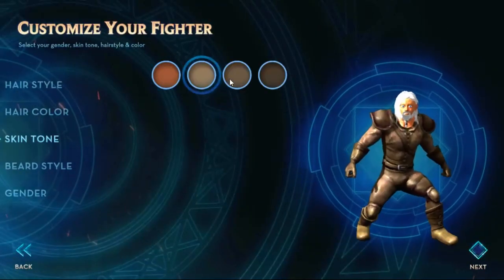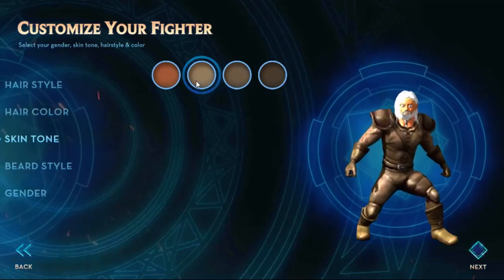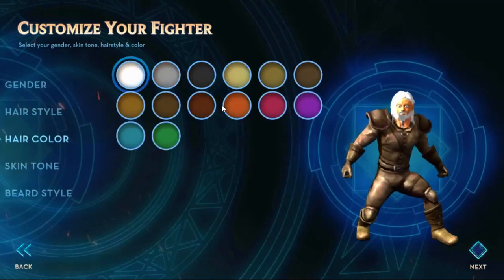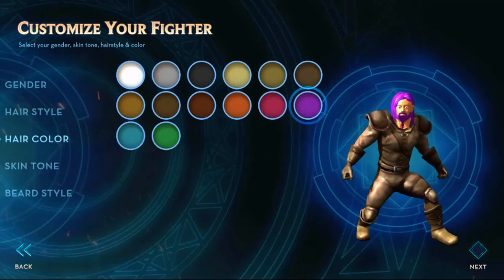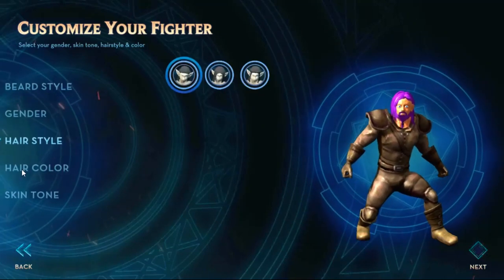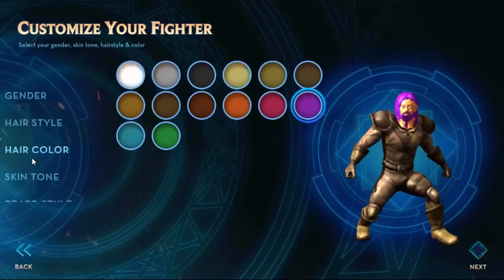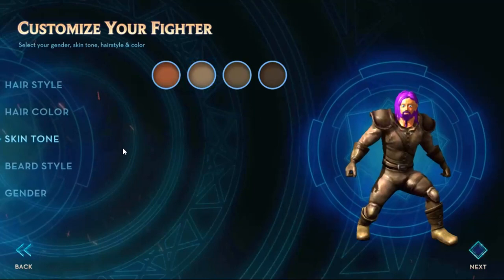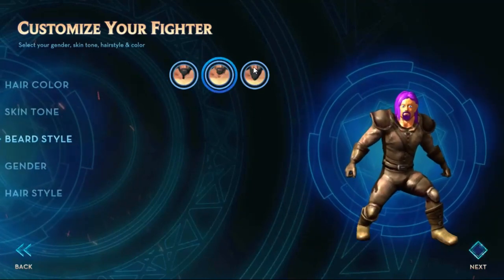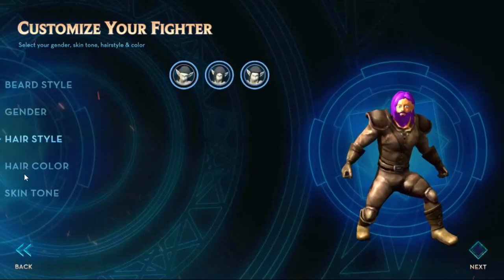So we can go with Skin Tone — I can completely make my character. Cool, I didn't think they'd have so much available to do right off the bat. We're going to go with Hair Color. Let's make him wild — male. Hairstyle: I like the long flowing hair. And we need color, skin tone, beard style. I can go with the short and scruffy or the long old wizard style. And then hair.